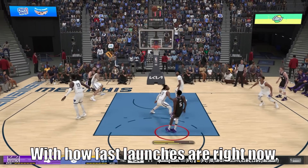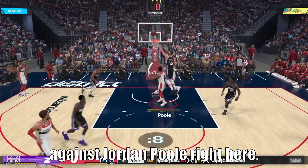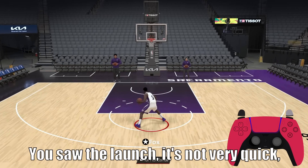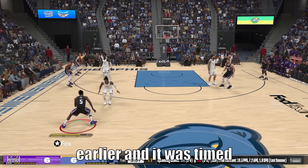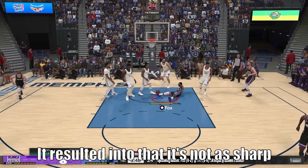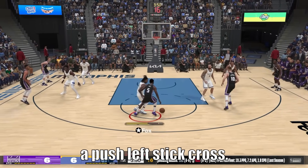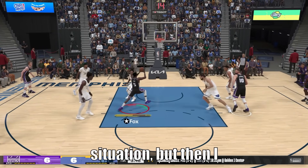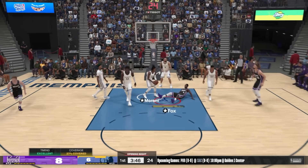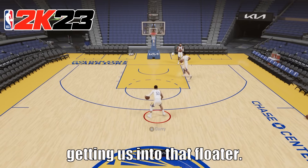With how fast launches are right now, these are really some of the best ways to get to the basket. Guys like Kevin Werther stood no chance against Jordan Poole right here. Here's an example of not launching at the right time — that launch is not very quick, not like when I did it earlier timed correctly. In this clip I was a little bit late launching, so it's not as sharp as my earlier perfect launches. It still got us into a contact situation, but I needed to be creative to counter and finish at the basket. Compare that to here where I launched perfectly — a nice sharp crossover getting us into that floater.